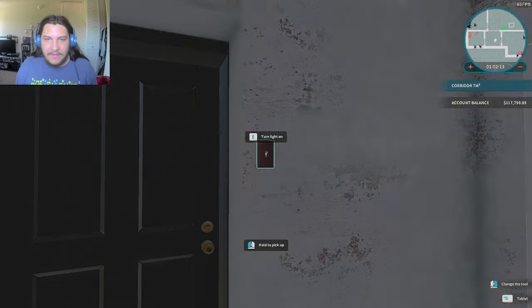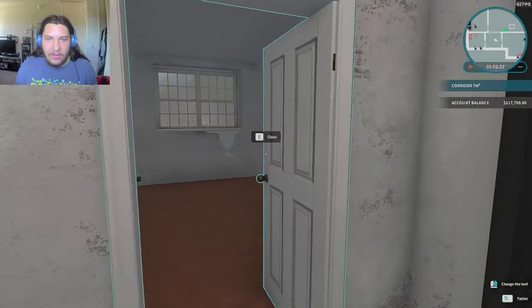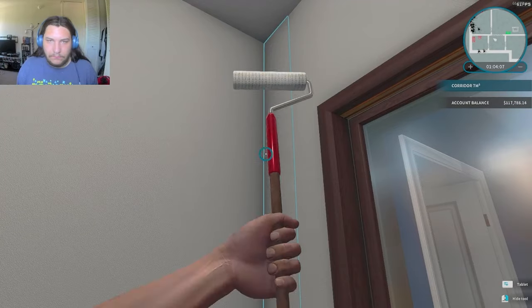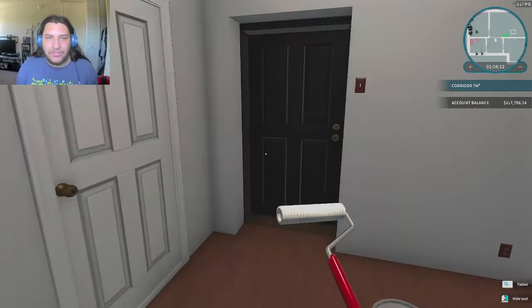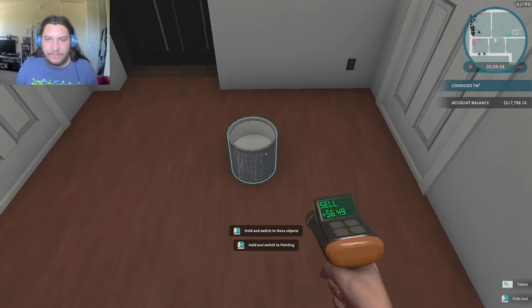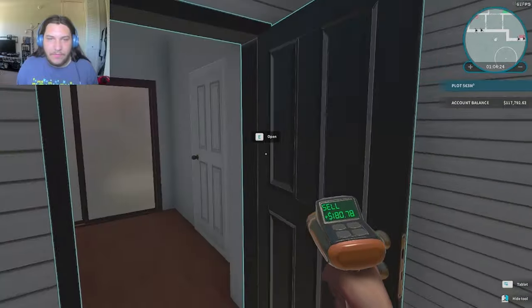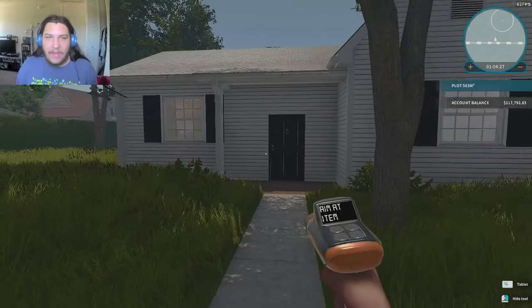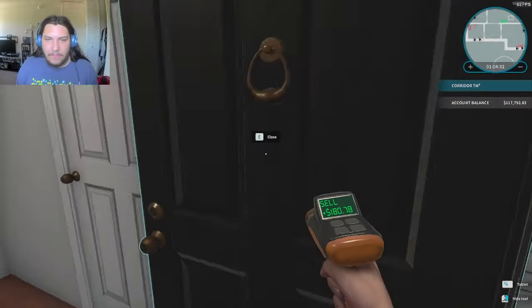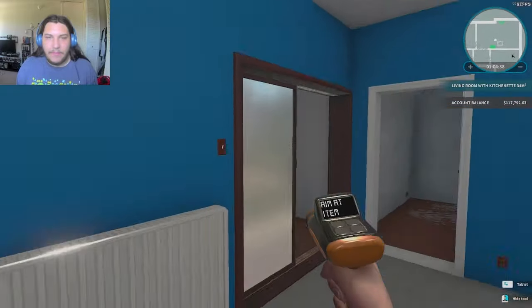There we go. Now to paint all these walls white - let me close all these doors so I'm focused in this room. I could have just used a small bucket of paint for small rooms, but it's fine. You're outside, right - it's a white house with black on it. You go in, bam, white. Going in here, bam, totally different story - very calming.